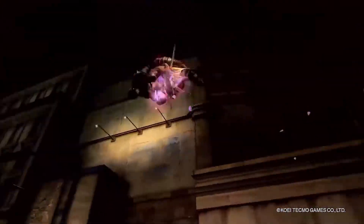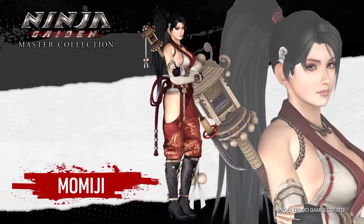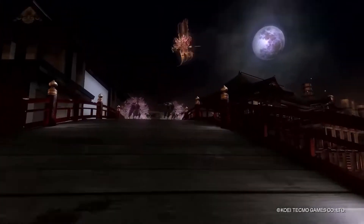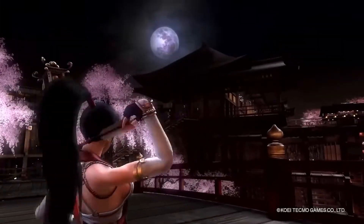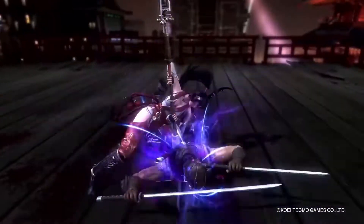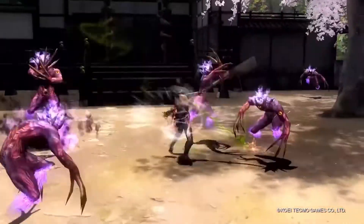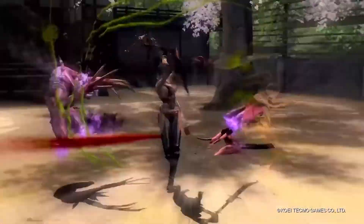Just to go over that again: Ninja Gaiden Sigma 1 still has the same blood as its original version. Ninja Gaiden Sigma 2 has the same blood as original Sigma 2 — so purple mist and some dismemberment — but not the blood from the original Xbox 360 Ninja Gaiden 2. And Razor's Edge remains unchanged from its original release. I hope that clears things up for those confused about the censoring.